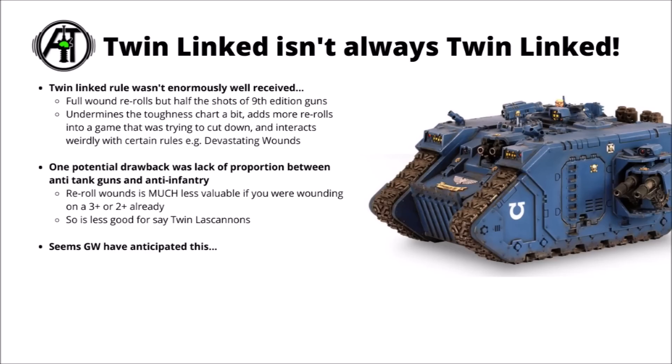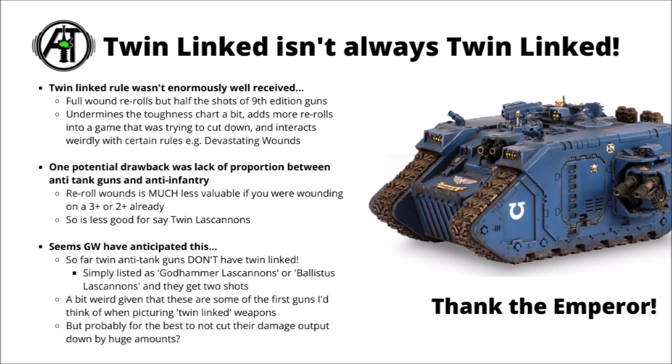Things like the Twin Lascannons on Land Raiders or the Ballistus's Twin Lascannons on that new Dreadnought — neither of those actually have the Twin-Linked profile at all. They simply get double the shots as normal and seem to have the standard Lascannon profile of Strength 12, AP -3, Damage D6+1, no re-roll wound rolls, but just two shots. It's a little unintuitive, as these guns are the first thing I'd think of when thinking about a Twin-Linked weapon, and they used to have that rule when it was re-roll hit rolls.